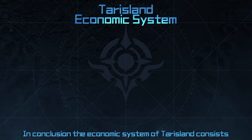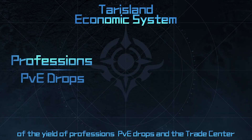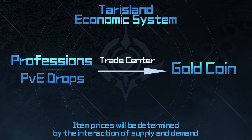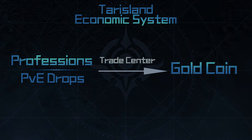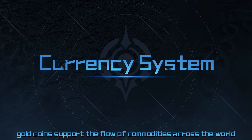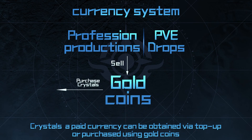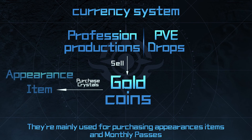In conclusion, the economic system of Terrace Land consists of the yield of professions, PvE drops, and the Trade Center. All we do is provide a trading platform. Item prices will be determined by the interaction of supply and demand. In this system, gold coins support the flow of commodities across the world. Players can obtain gold coins through gameplay or selling items. Crystals, a paid currency obtained via top-up, can also be purchased using gold coins. They're mainly used for purchasing appearances, items, and monthly passes.